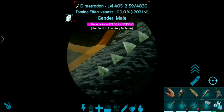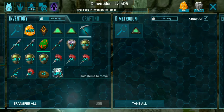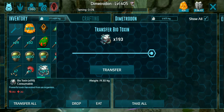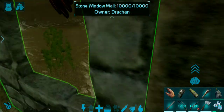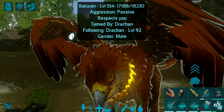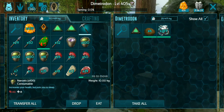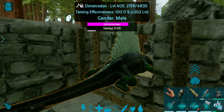Alright, there we go — this guy is knocked out. He's got 18k torpor and it's dropping at about 100 per second, so now all that's left is to transfer the kibble across. These guys will accept prime meat as well, but it's better to just give them their kibble and be done with it, because they are slow eaters and they lose their torpor extremely fast on top of that.